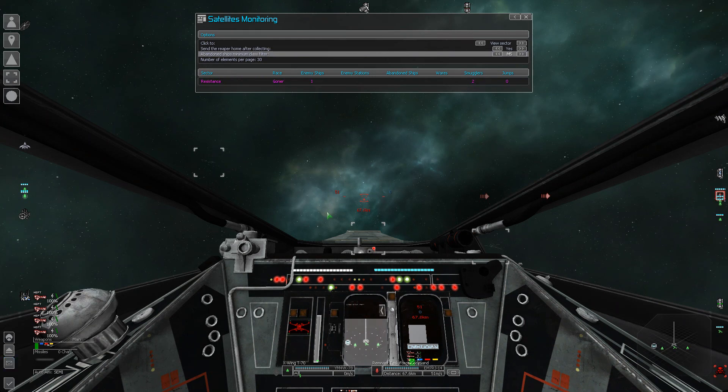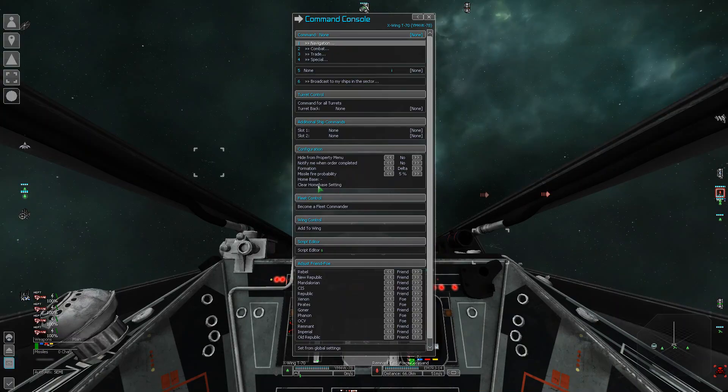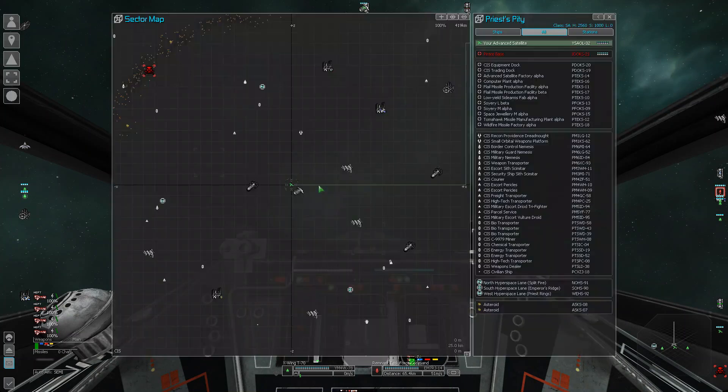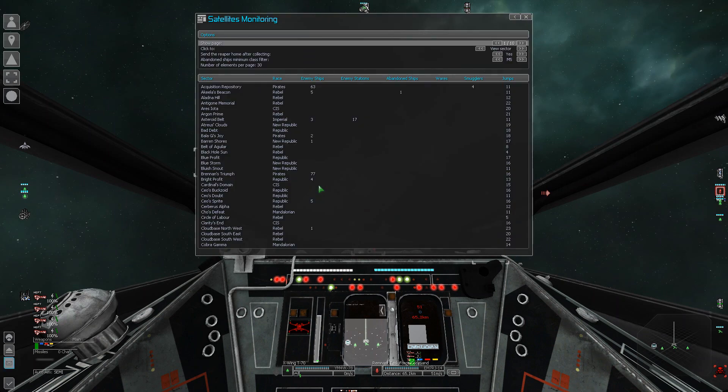Right now we only have one sector here, but it will tell you very valuable information. We have one enemy ship, no enemy stations, abandoned ships — this is really important — wares which are floating loot containers so you can send your Reaper shuttle, smugglers, and traitors that would be revealed as pirates if scanned. Also how many jumps away that sector is. I used the script editor to cheat and gave myself a satellite in every single sector in the entire game just to demonstrate. So when you open satellite monitoring, this is eventually what you want — go around putting satellites in all the sectors and checking satellite monitoring regularly.